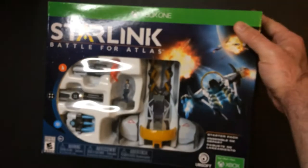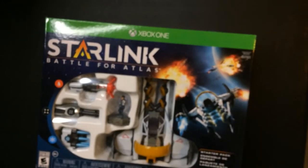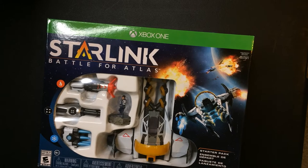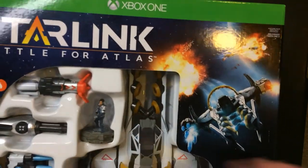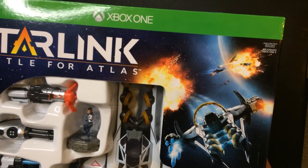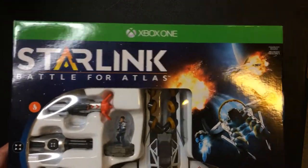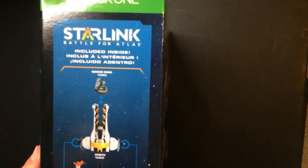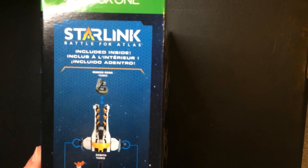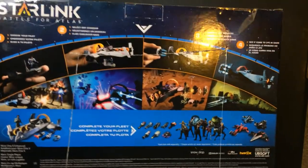And then I found this for Xbox One at Five Below. They had one left on the shelf that I saw and I definitely grabbed it. I believe this is the starter pack, so there's a ship in there, a pilot, and some weapons already. I don't believe it comes with the game — maybe it does. It's got a good weight to it.